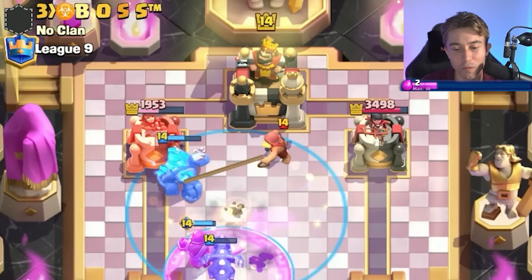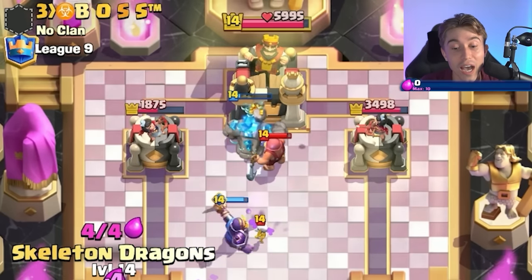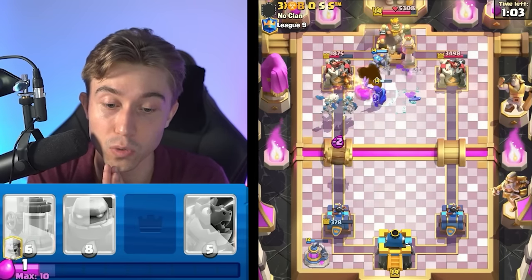We're going to go for the Tornado here to stop the Fisherman from activating — no, he still activated King Tower! He dropped it so far off to the right. This guy is really good at the game — sincerely, super smart. I don't like this. I don't want to play against someone that's good at Clash Royale.